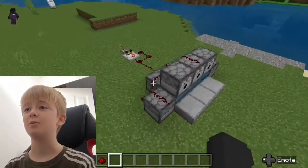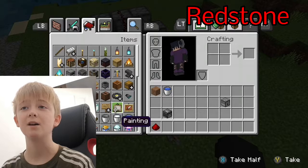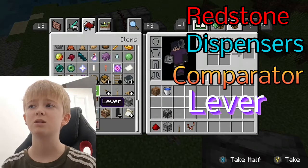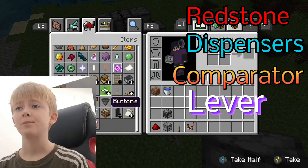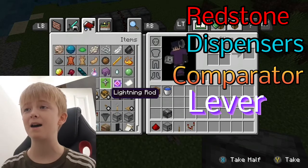So I'll show you what you need. You're going to need redstone, a dispenser, a comparator, and a lever or something to power it. You need TNT obviously, but I won't get that yet.